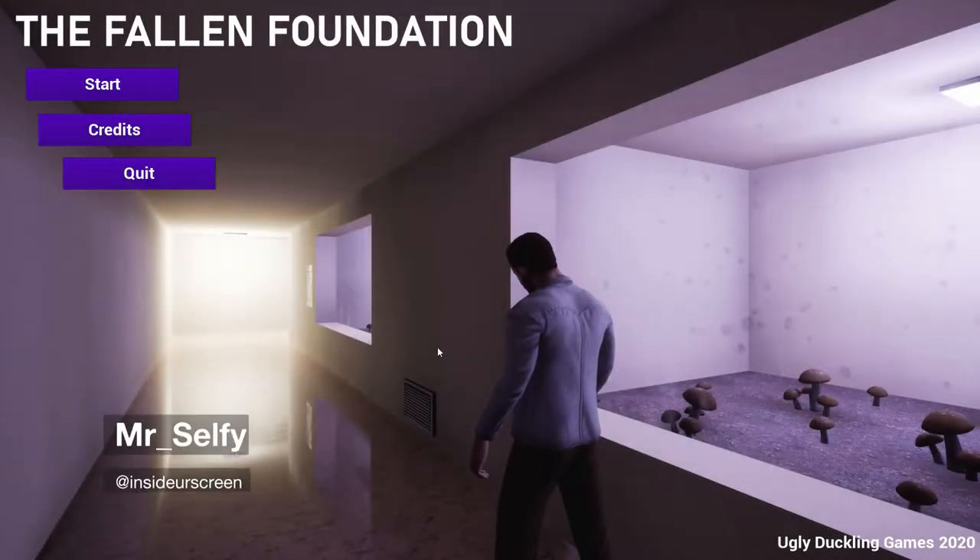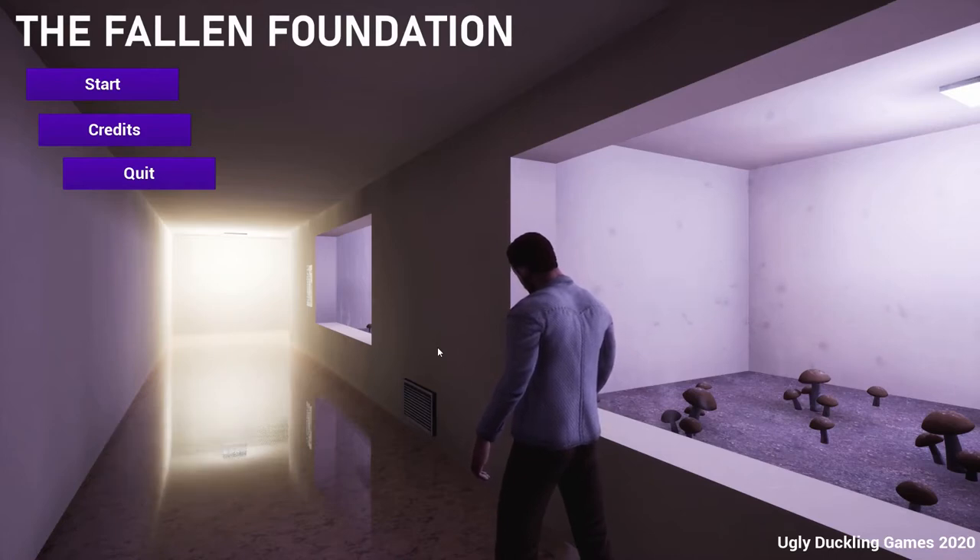Welcome ladies and gents, this is Inside Your Screen and you're here with Tony. This is The Fallen Foundation by Ugly Duckling Games. Purchased this on Game Jolt — it's free. And the synopsis is thus.